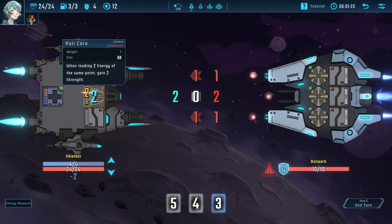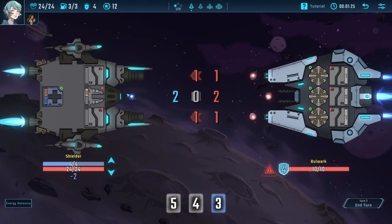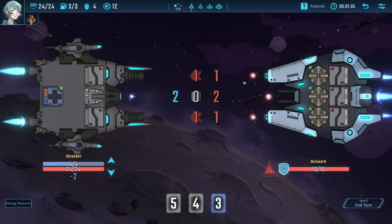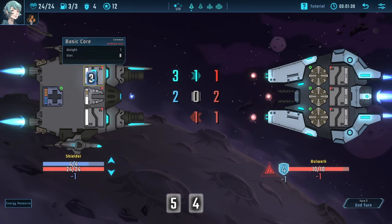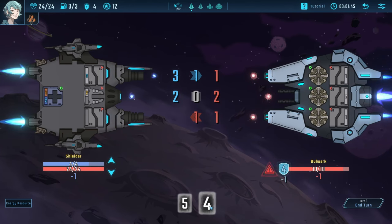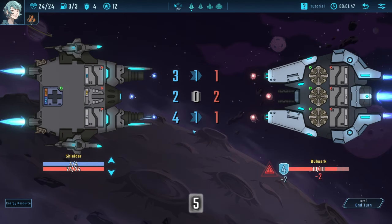So if I throw this two on this guy here, it'll math it out and tell me in the center: 'you're breaking even.' Breaking even is actually good in some ways, but we'll get to that later. We're going to be continuing to take one damage on this lane and this lane, so we want to throw this energy on there. We're going to be doing basically winning this draw and doing one damage to the enemy ship. We'll throw a four here — winning the tie and doing one damage to the ship.